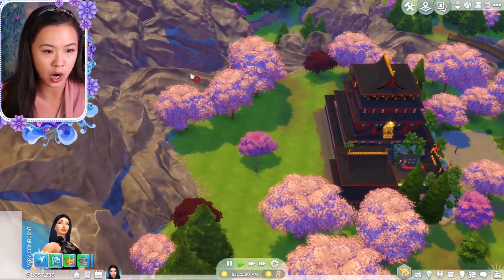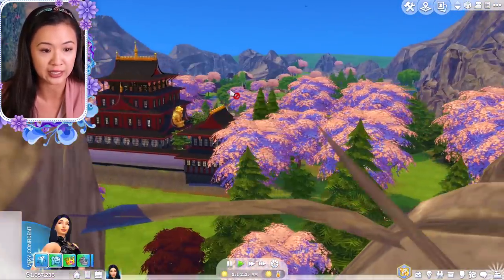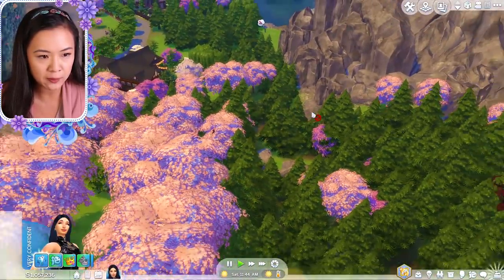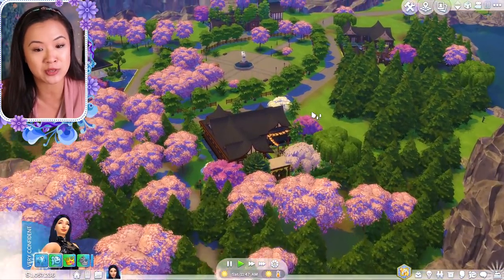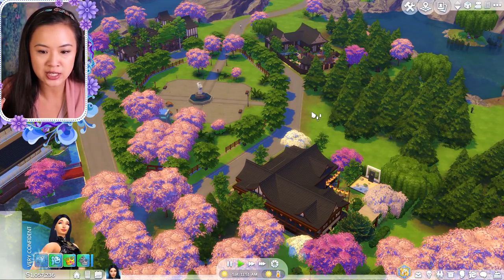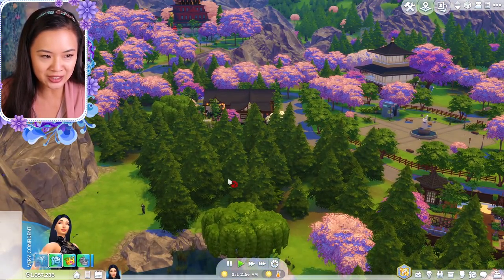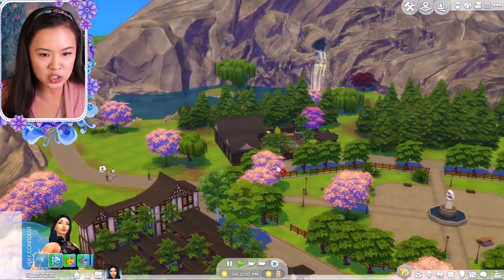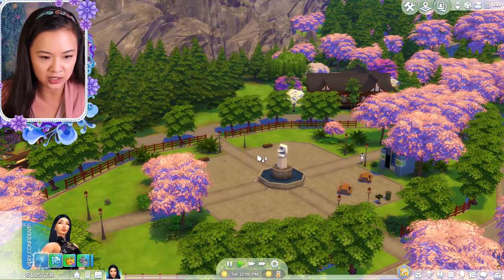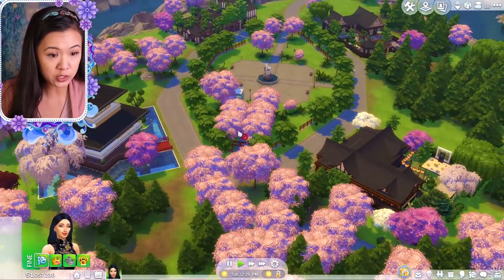I can totally see this because there are rocks everywhere in a lot of different Asian countries, and this is based specifically off of Japan. Even the trees — one thing about Glimmerbrook that bugged me was so many evergreen and pine trees everywhere, and China doesn't really have that. But here they did their research and changed everything from Forgotten Hollow. I have a ton of mods and custom content in my folder and so far nothing is glitching, which is very cool.